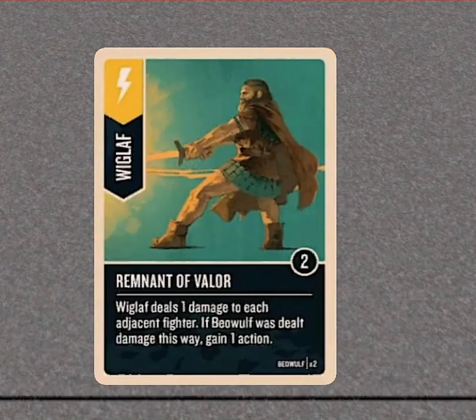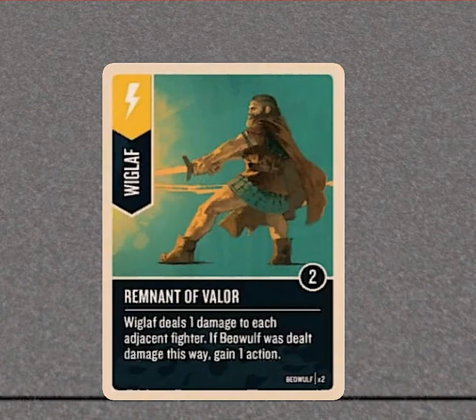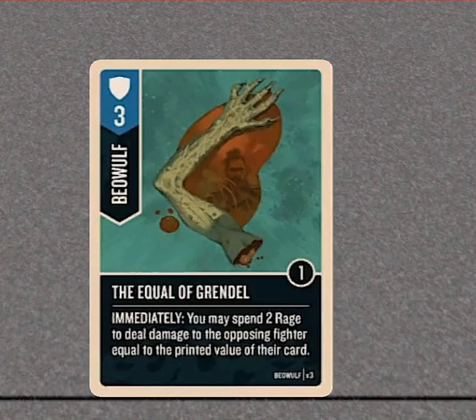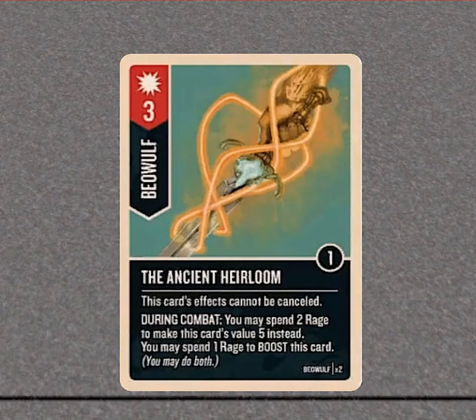Last but not least, Beowulf and Little Red. 'Wiglaf' deals damage, and if Beowulf is dealt damage this way, he gains an action — and not only that, he also gains a Rage. So you go in, damage him, he gets a Rage, gains an action, and can attack. 'The Equal of Grendel' — this is crazy: if you have two Rage, you deal damage to the opposing fighter equal to the printed value of their card. If they lay out a six like Bigfoot's 'Larger Than Life' or a boosted King Arthur Excalibur, they would just take that flat six. 'Ancient Heirloom' can potentially be a really big attack if you have all your Rage — you can spend Rage to boost it, and it's a five base, so you can potentially get up to about an eight attack.